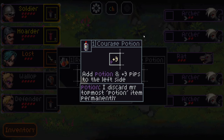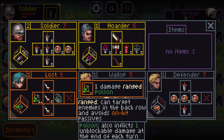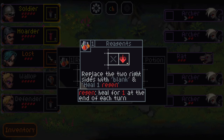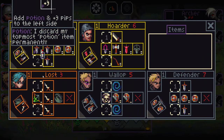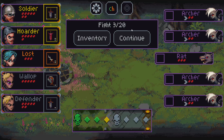We have two options here. Courage Potion adds plus three pips to the left side, and the potion will discard this item permanently when it is used. I can put it on the lost — this will turn this to a four-damage ranged poison and deal four and block one damage at the end of every turn, though the item can only be used once then it's gone forever. We also have reagents: it plays the two right sides with blink and heal one regen, letting them heal for one at the end of every turn. I'm going to take the Courage Potion, and I'm able to equip it to any of my characters — but I'm going to choose to save it until I'm at a much more scary fight.